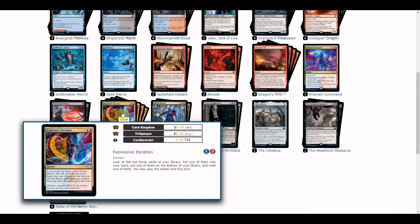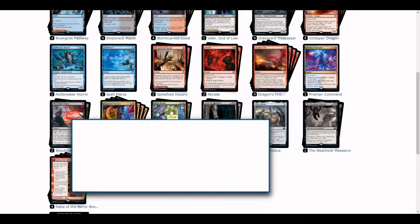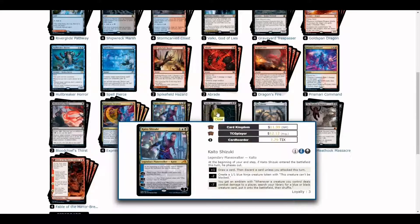For card draw, we have Expressive Iteration. If you look at this card, its value is currently at six dollars and 48 cents due to its explosive way of gaining card advantage. It is an automatic four-of inclusion in this deck for mana fixing, card draw, and other needed effects.